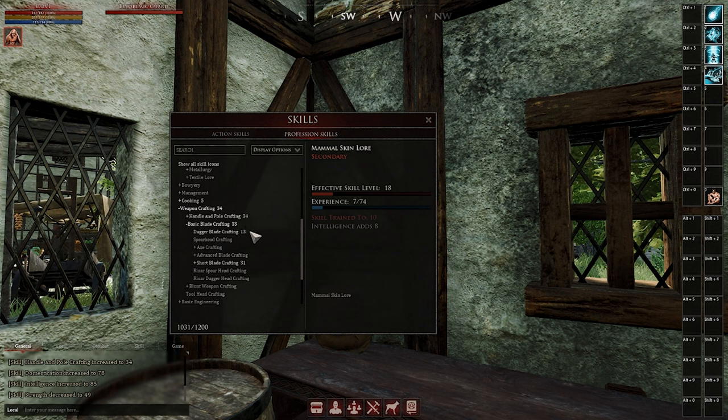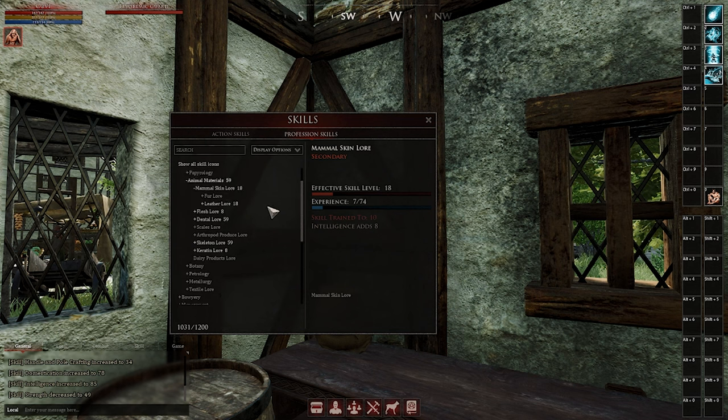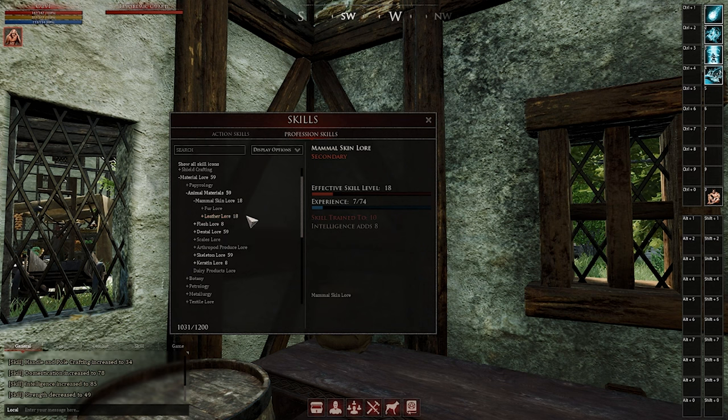You have weapon crafting as your primary skill, then you have basic blade crafting, and within that you have dagger blade crafting. On top of that, you also have the related material lore skills that you'll be using. Each crafting skill that you're using, and the connected material lore, affect the quality of the item that you've crafted.